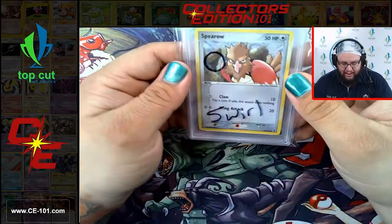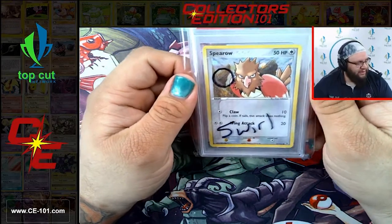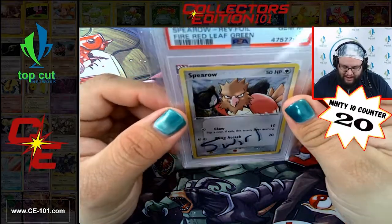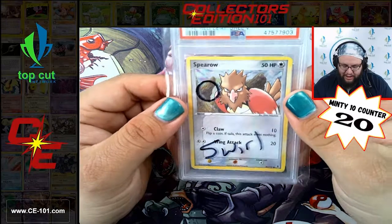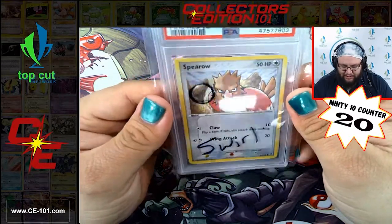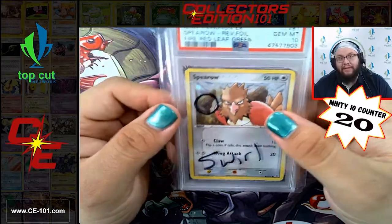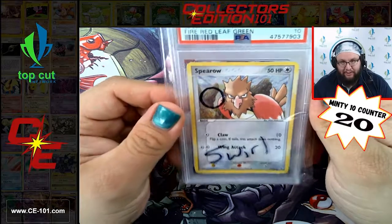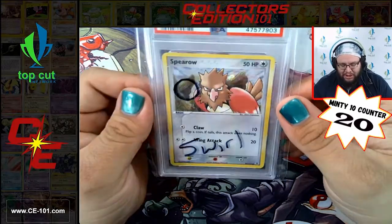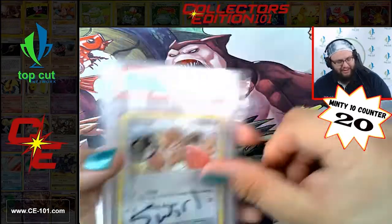Next up we have a Spiro from FireRed LeafGreen. We have that fantastic foiling of all the energies in the background, and it looks like this little guy has a swirl on him. Those swirls are highly demanded in the industry, especially for the graded card industry. And this guy came back a 10 - so fantastic! Gem Mint 10 from FireRed LeafGreen foil, and it has a swirl. That's pretty exciting.